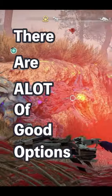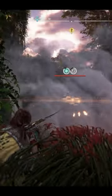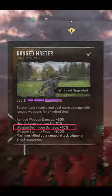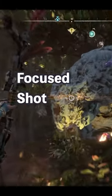There are a lot of good options in Forbidden West when it comes to using Valor Surges, but the best one for our one-shot build is going to be Ranged Master. Ranged Master gives us a 60% damage increase for ranged weapons and a 40% damage increase when using a weapon technique, like the Focus Shot weapon technique for our Sharpshot bow.